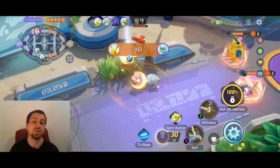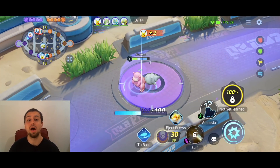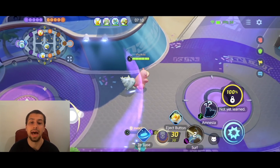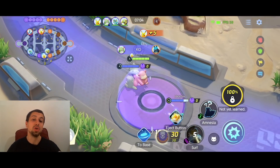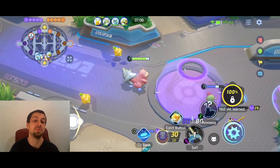As soon as you get the upgraded Surf, all three waves actually knock up the enemies. Right now only my first wave is knocking them up, but at level 11 you will get those triple knockups and then you become an absolute menace in teamfights.